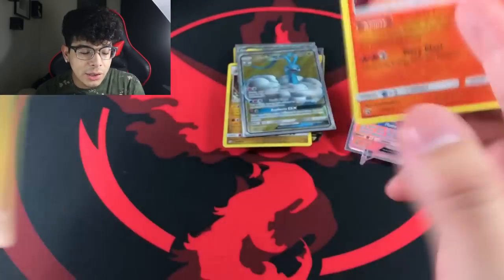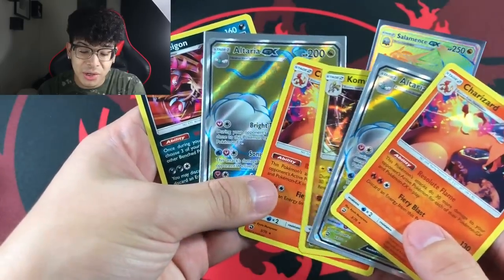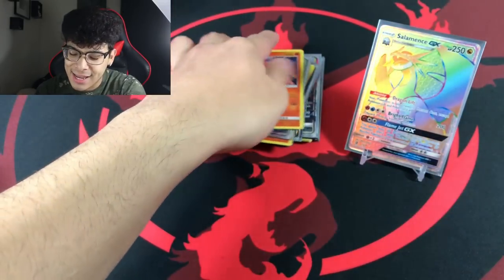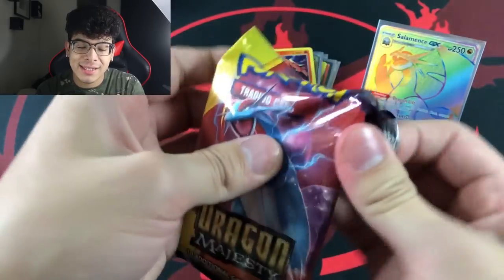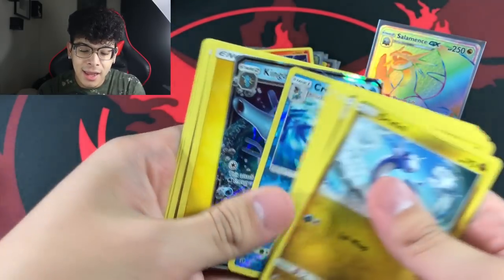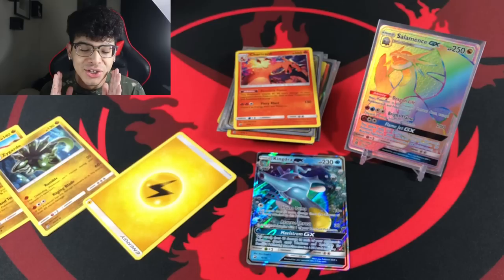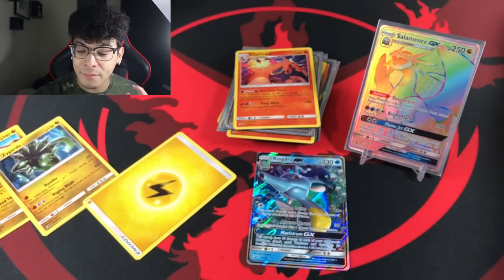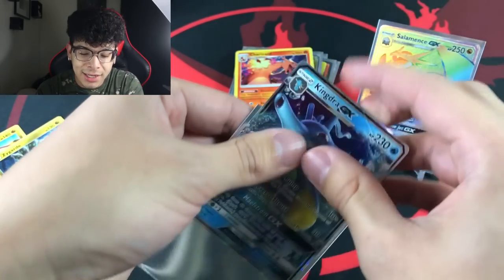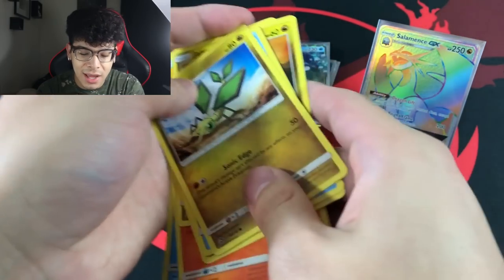Another Charizard! We got the Charizard and Altaria combo times two — that is insane, truly truly insanity. And this is the last pack from the right stack as we get a Keldeo. I am so done right now. People in the comments are gonna say this guy's been screaming like a maniac, but can you honestly blame me for all of these beautiful pulls?